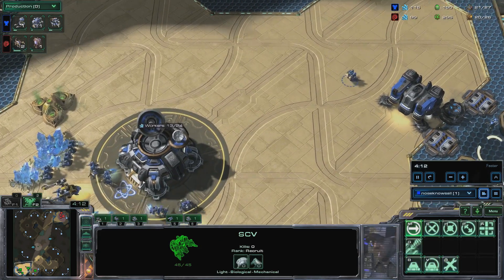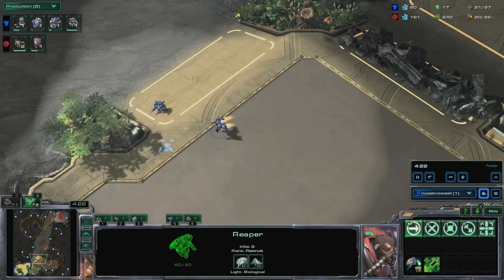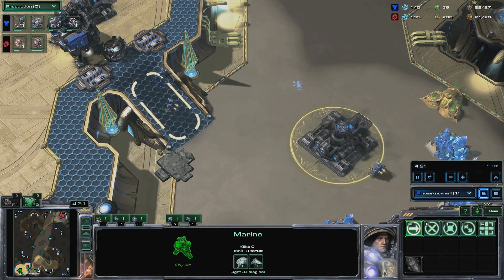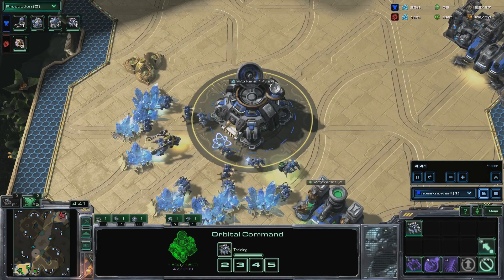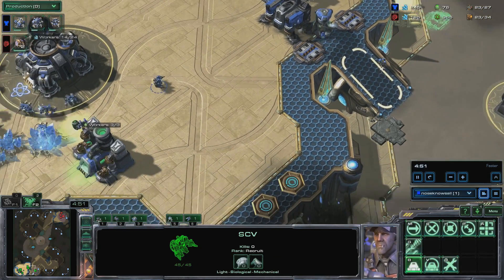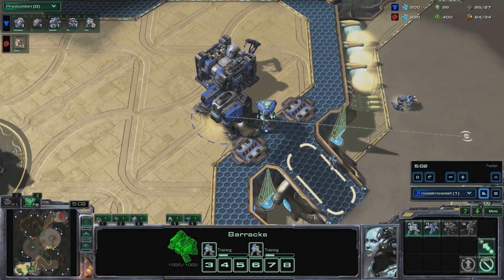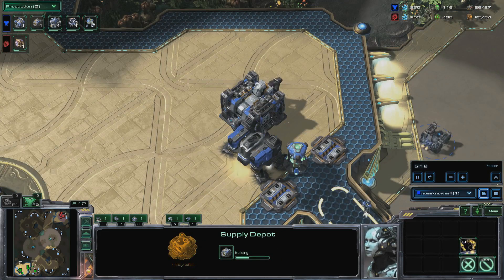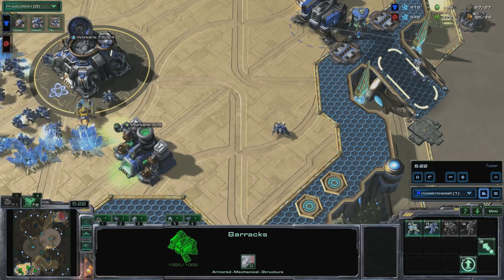Build a factory near your barracks as soon as you get 100 gas. Send an SCV to your wall to build a depot and call down a mule. Build two marines. When your marines finish, swap the factory onto the reactor and build a second reactor on your barracks. Position your marines to deny scouting.